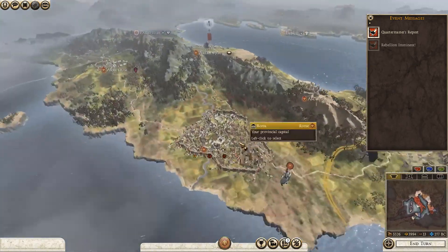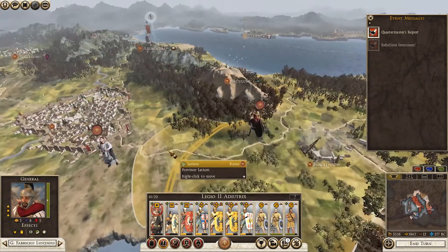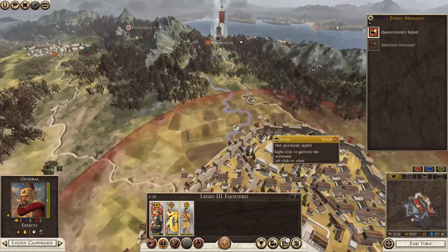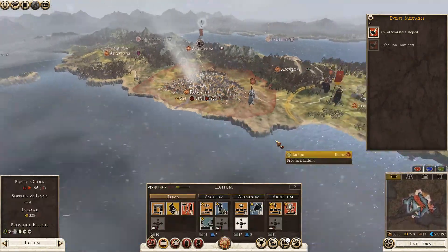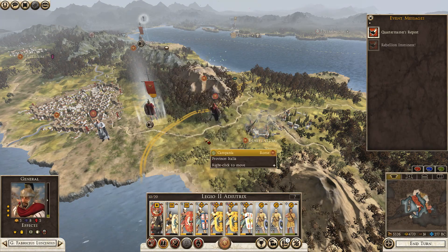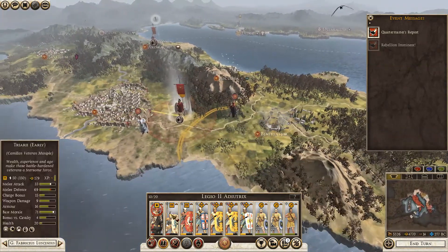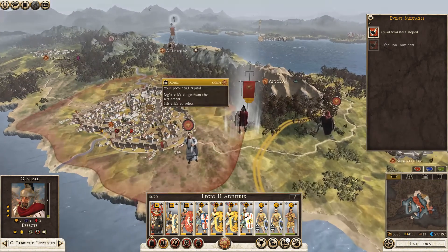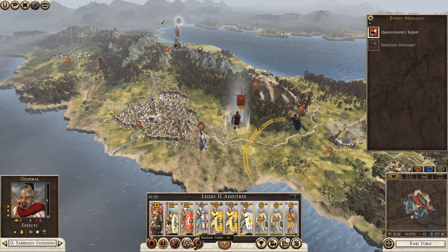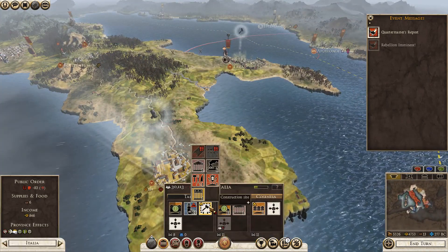Rebellion in Latinum — okay, what we're going to have to do is bring this guy over. Actually, you stay there. Get this guy into patrol — that's only minus two now. You're minus three at the moment; if I bring you over here and you patrol, that's now minus nine. If I cancel that... still plus four. What I want to do here is get some more troops. Let's spend a bit of cash, because this is where we're likely to get the rebellion.